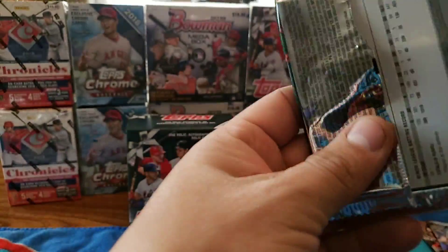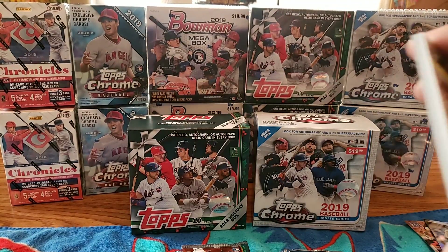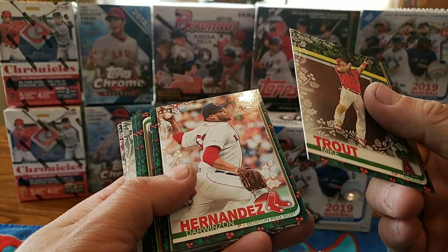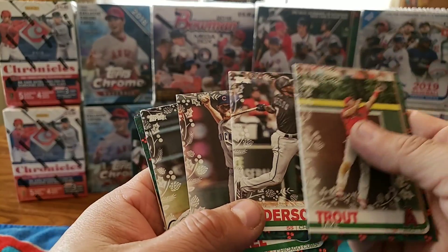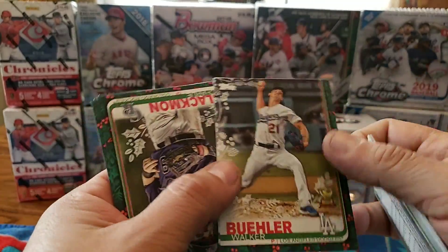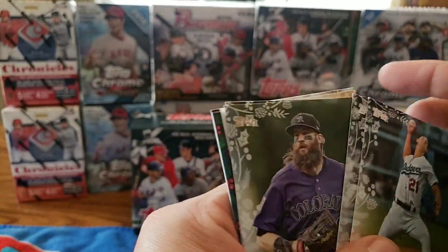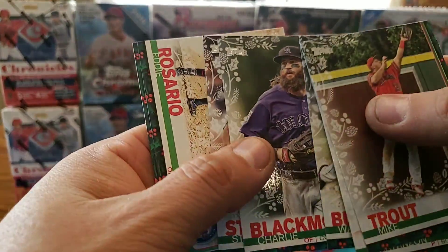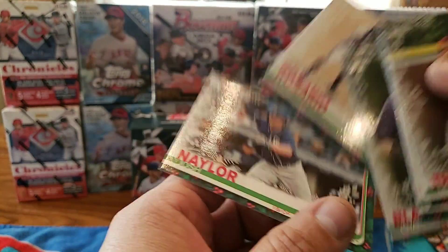Let's do another one since there's still more - we're gonna try to even it out. There's a nice one right on top - Mike Trout, gonna have to be the short print. I like the feel of these. Darwin Barney, Hernandez, Tim Anderson - batting champ for this year. Craig Kimbrel who had a disappointing year, Walker Buehler all-star rookie cup. And the Yoan Moncada metallic - Charlie Blackmon, Steven Strasburg, Eddie Rosario, and Josh Naylor rookie.